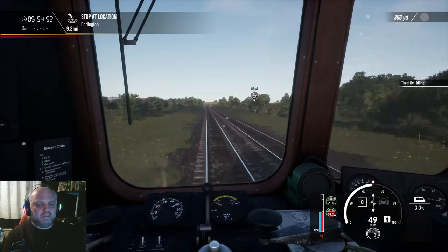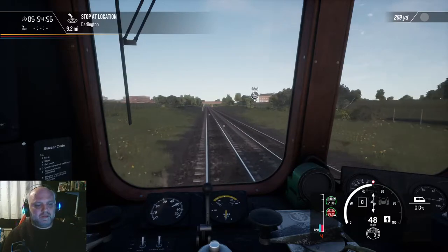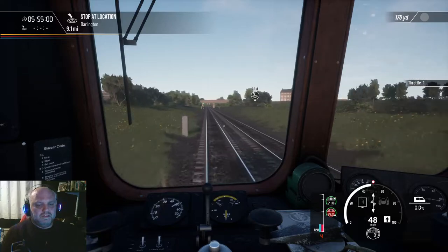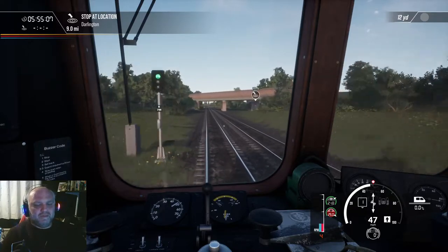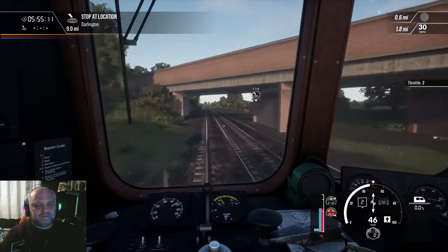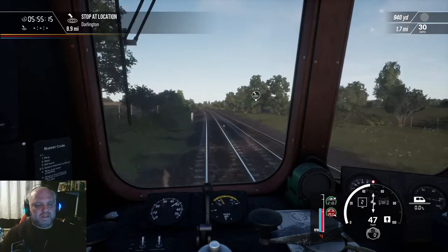It's about 50. We're going to throttle off and we're just going to coast a little bit. The speed will drop off significantly — it doesn't coast very well. So I'm probably just leaving it in notch one, keeping the revs up. In fact, I'm going to have to put it into notch two because I'm dropping speed too fast.